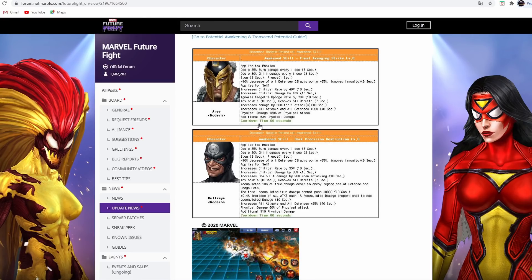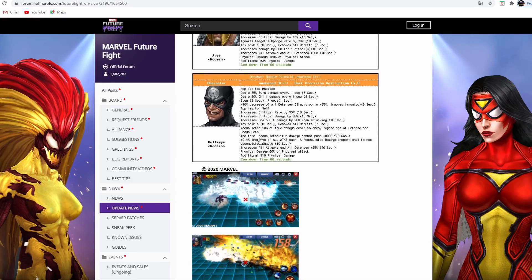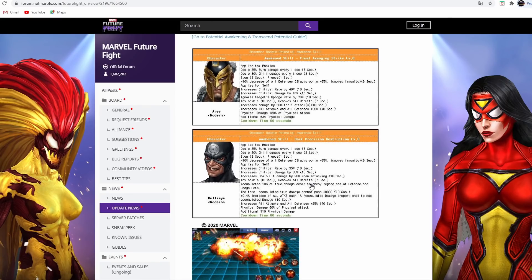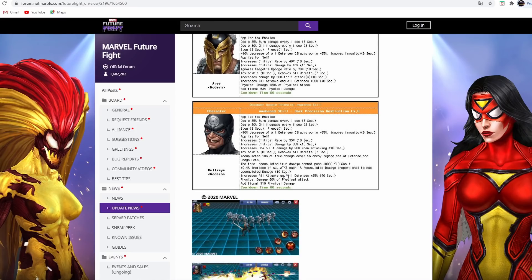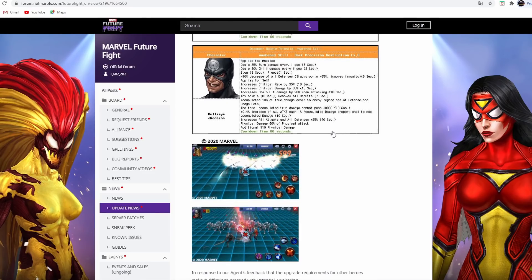For Aries and Bullseye's awakened skills: Aries has burn, chill, 40% crit rate damage - pretty much the same as we've come to expect from awakened characters. He has remove all debuffs and 25% increase all attack. Bullseye has massive damage accumulation on his awakened skill, whereas Aries doesn't. Both of them stack up to 65% all defense down, which is huge, and with a debuff leadership that's going to be powerful.